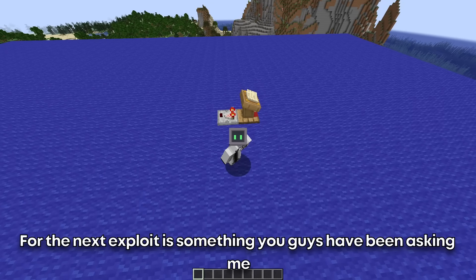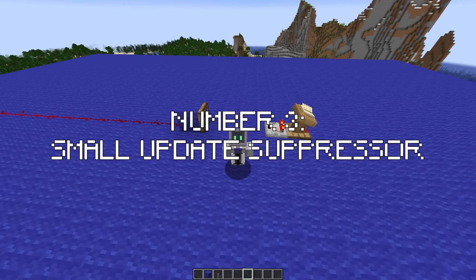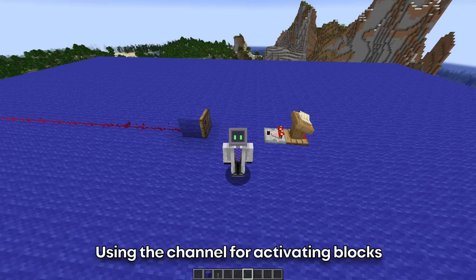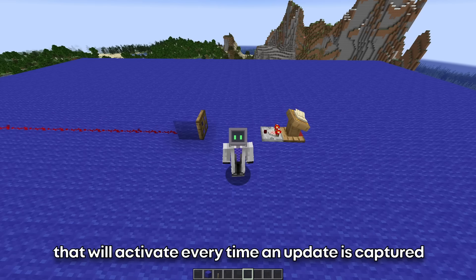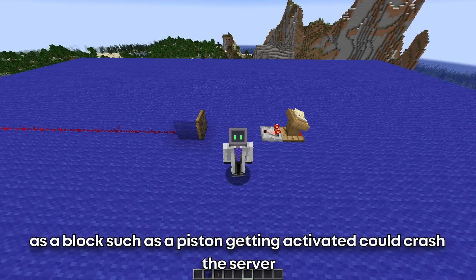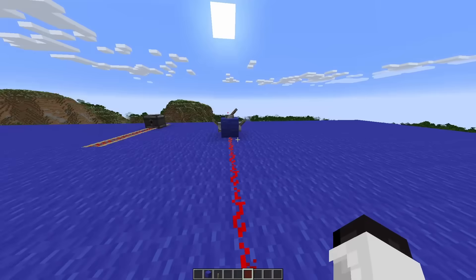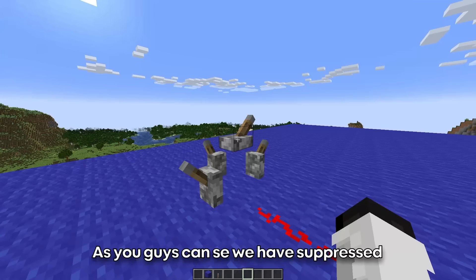For the next exploit, it's something you guys have been asking me for a really, really long time. Number 3: Small update suppressor. Finally, I bring you a compact update suppressor that you can use for your custom portals and end-up light farms, and it is surprisingly easy to create. Using the channel for activating and deactivating blocks, we can build this contraption that will activate every time an update is captured by this redstone line. The one thing you need to keep in mind is not to build close to this, as blocks such as pistons getting activated could crash the server. So try to place your stuff 15 or so blocks away from this thing. Now let me show you — as you guys can see, we have suppressed the floating levers.